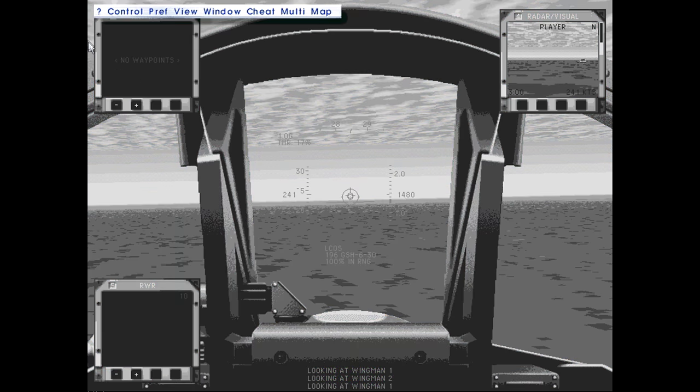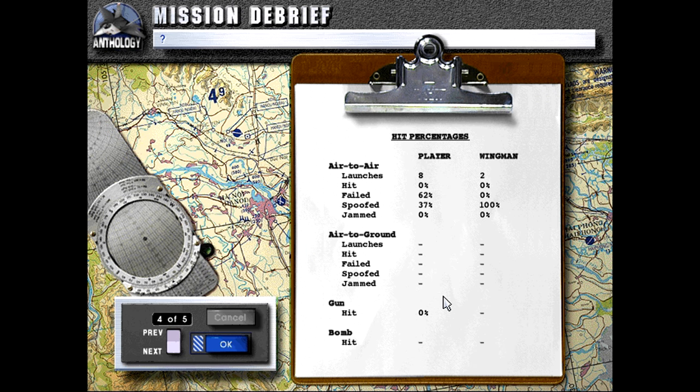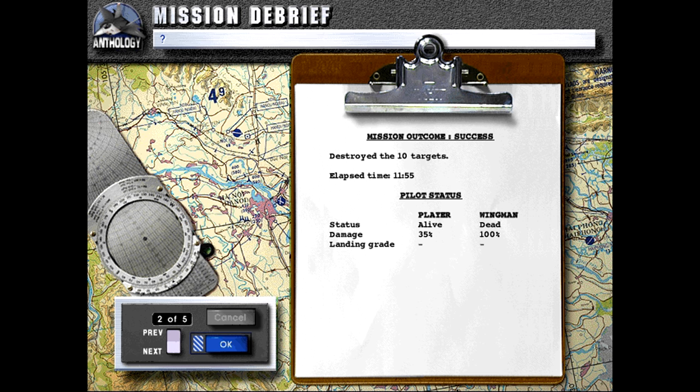We'll end the mission. The targets were destroyed, but we lost — we didn't even get any kills. We got a couple of hits, I think. No — we didn't even get any hits; all of our missiles got decoyed. And of course, we didn't get a chance to use our helmet-mounted sight — we missed that chance. That was my fault, because I was busy playing around with the AA-8.